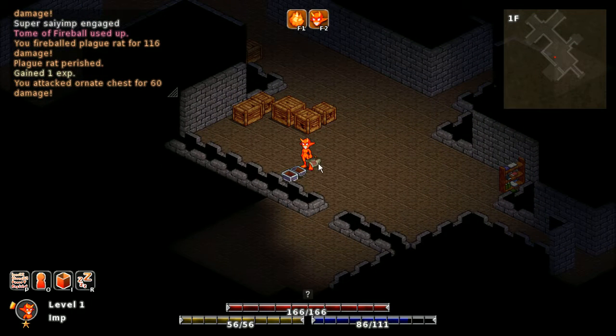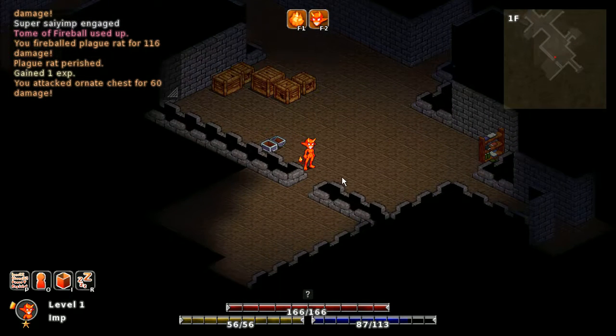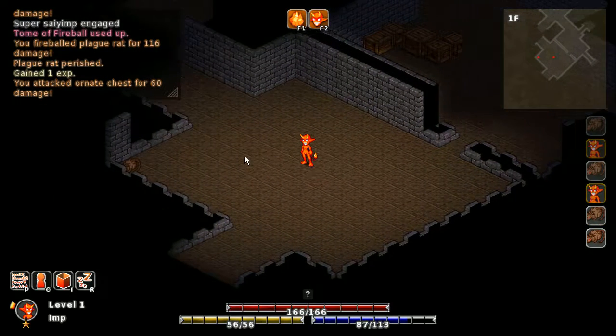Oh yeah, there's one more thing — this dropped something decent. In addition to the plain and ornate chests, there's a royal chest that has a chance to spawn on a floor. There's only ever going to be one per floor, and it may not be there — it's like a 25 to 33 percent chance that it won't be on a floor. I'm going to go find the royal chest, and when I do I'll bring you back.